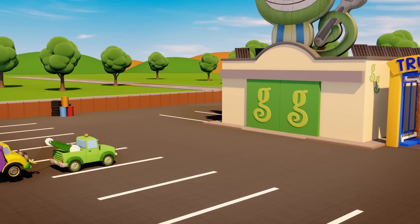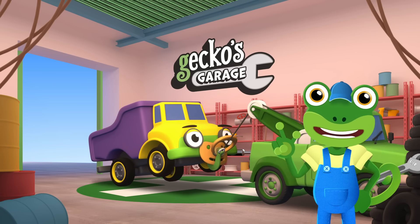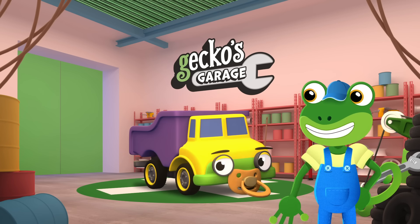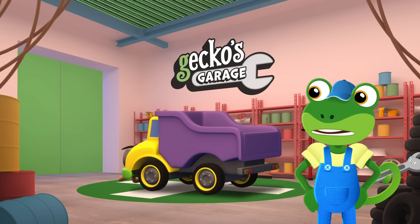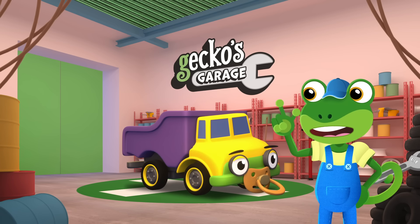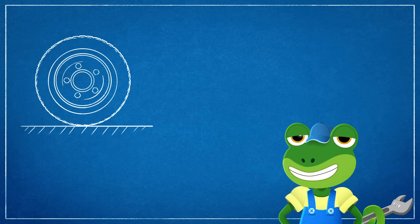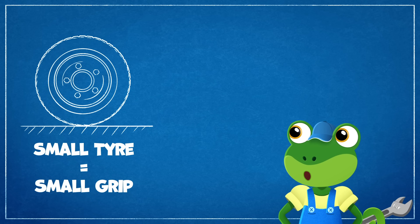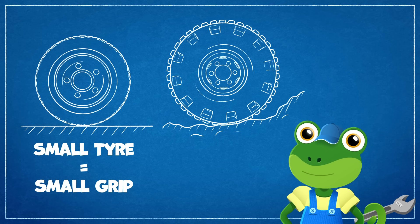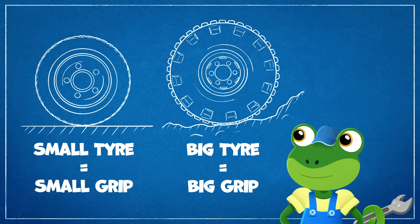Garage doors open at speed. It's time to help a vehicle in need. Let's all see what we can learn as we make Daisy dumper truck turn. Hmm, those tyres look awfully small, even for a baby truck. They look more like car tyres to me. Tyres have tread on the outside so they can grip the ground. Small tyres have small grip to keep our cars safe on the roads. But building sites are muddy and bumpy places, so construction trucks need big tyres with big grip.